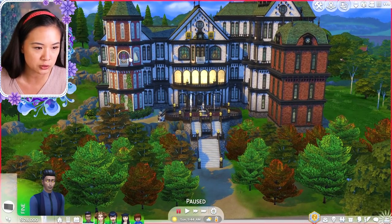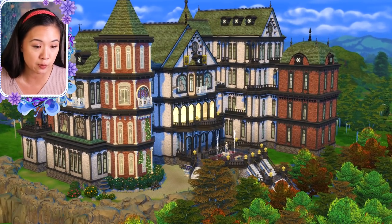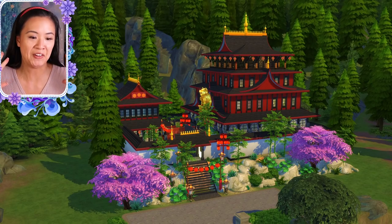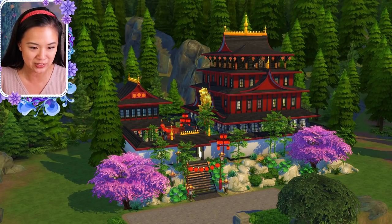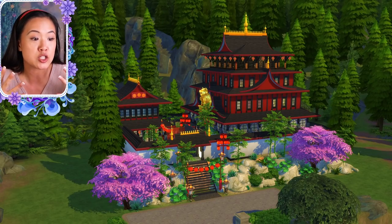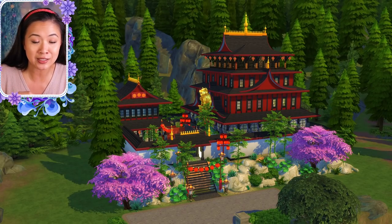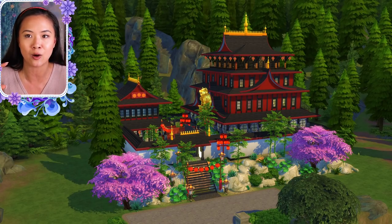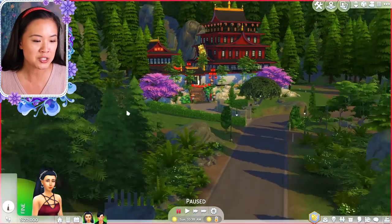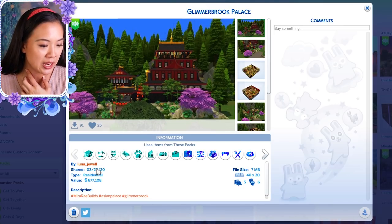I love this palace — the dual tones of red brick and white brick with so much detail. If you have any vampire or spellcaster royal families, I definitely recommend downloading this. Our third palace is an Asian-inspired one. I've made Glimmerbrook into an Asian-inspired kingdom in my series, and I had such a hard time finding Asian palaces small enough to fit in a 40 by 30 lot. This person tagged me in theirs and it's gorgeous. It's called the Glimmerbrook Palace by luna underscore jewel, and this person has seen my series, which makes me so happy!